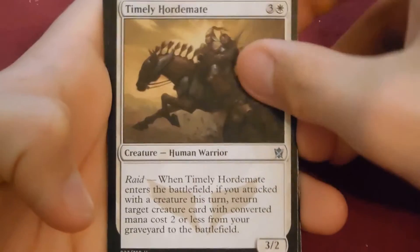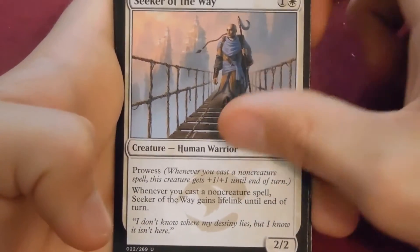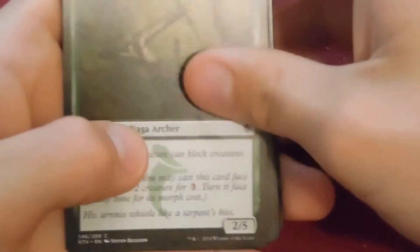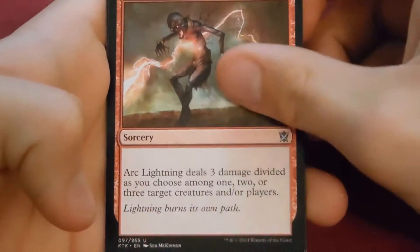Pack: Timely Hordemate, Ruthless Ripper, Seeker of the Way, and our rare is Dune Blast — one of those 'choose one creature, destroy the rest.' Not that I'd ever play it, but it could be a game-winning card. Doesn't mean I'm gonna play it.